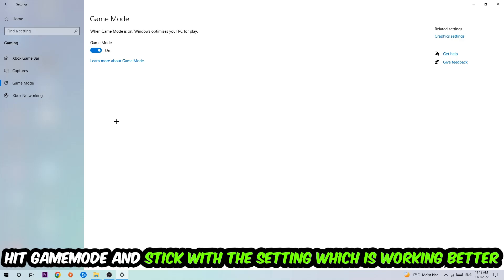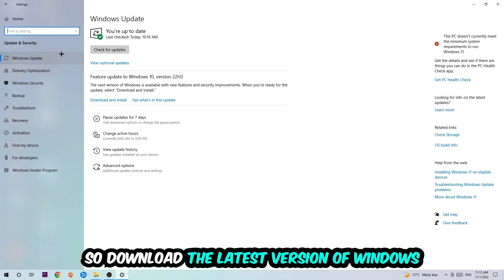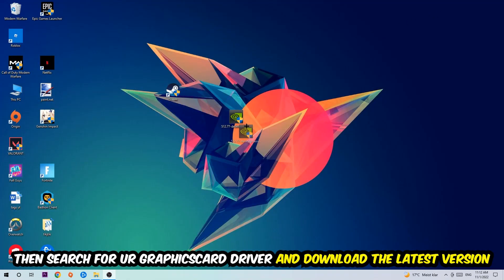Go back once and hit Update and Security. Go to Windows Update and make sure you're on the latest version of Windows. Once you're finished with that, search for your graphics card driver application on your PC or browser and update to the latest version of your graphics card driver, just to provide the best possible performance in general for your PC.